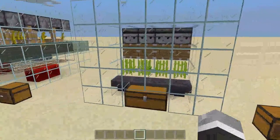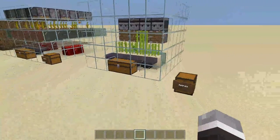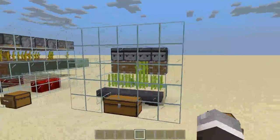Now we have 20 sugar cane and it'll just keep doing this for pretty much infinity. You can also make zero tick farms, but most servers have them banned, so instead of a zero tick farm, this is probably going to be your best bet.